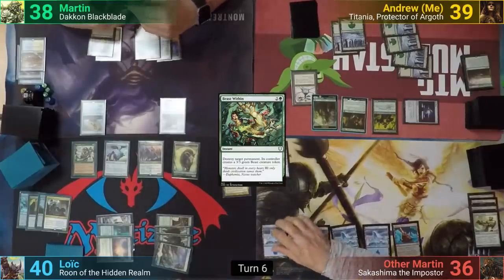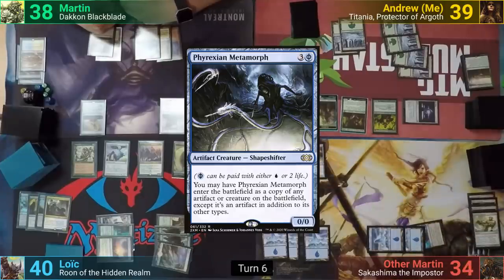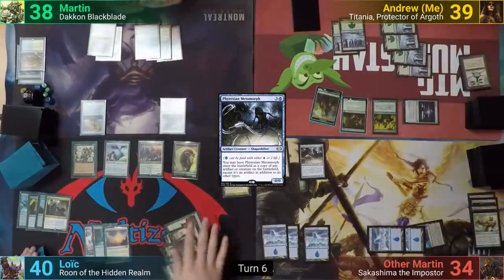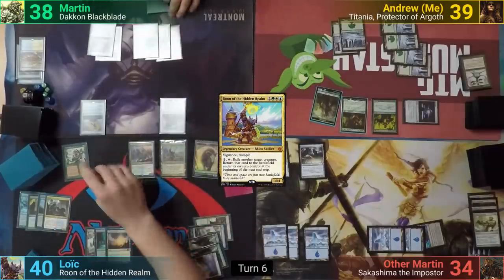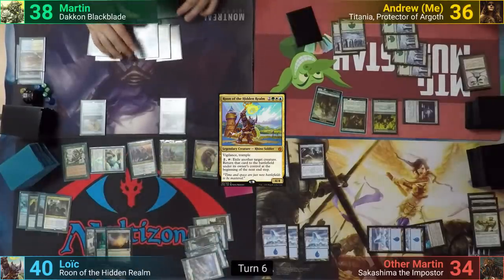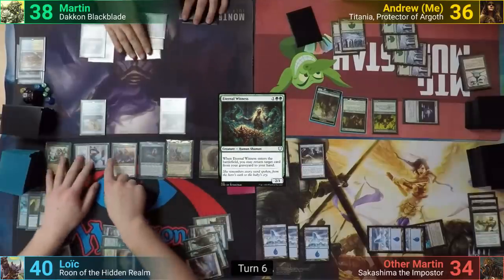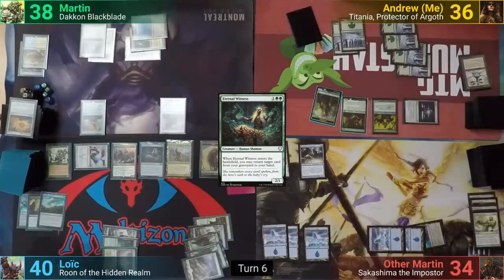Other Martin untaps and plays an Island. He pays 3 mana and 2 life for a Phyrexian Metamorph, which comes in as a copy of the Knight of Autumn. He blows up my Zurin Orb and passes. Loic untaps and casts his commander, Rune of the Hidden Realms. He moves to combat and swings the Restoration Angel at me, and I can't block, taking the hit. He follows up in his post-combat main phase with an Eternal Witness, putting Brego back to hand. He passes, and at the end of turn, Martin uses Academy Ruins to put the Expedition Map back on top of his library.